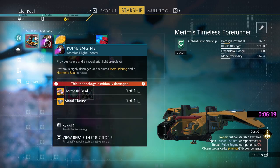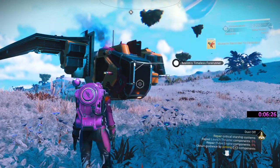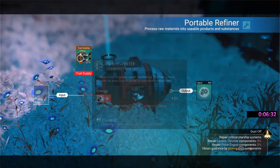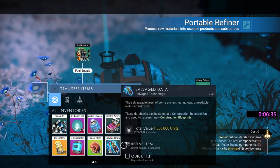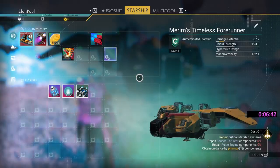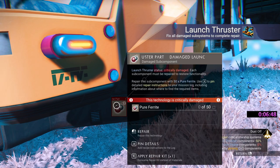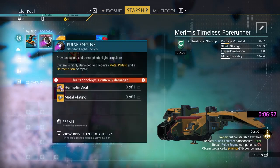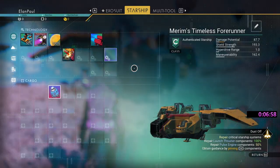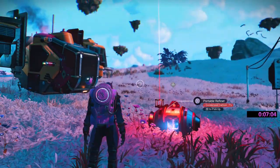We also have some nice resources we'll be using later. Let's go ahead and repair the ship — we need a hermetic seal and a metal plate. We need condensed carbon, so let's make our portable refiner, drop a little carbon in to get some condensed carbon, and that should be more than enough. We already have a dihydrogen jelly in our inventory, and we'll use our repair kit to repair that. The last thing left is the hermetic seal and one more metal plate — that's just about done.